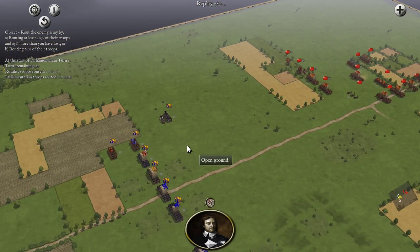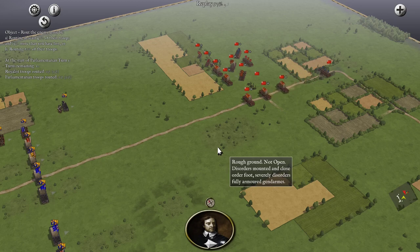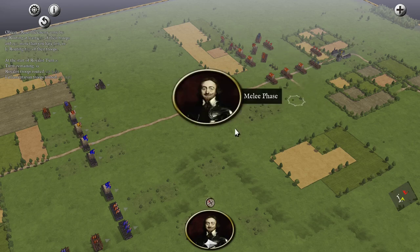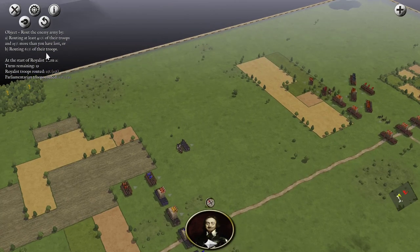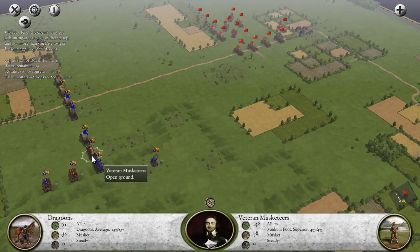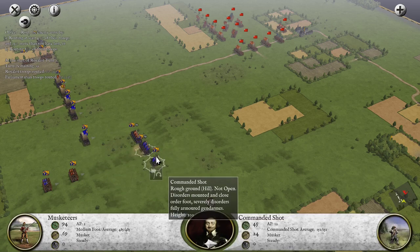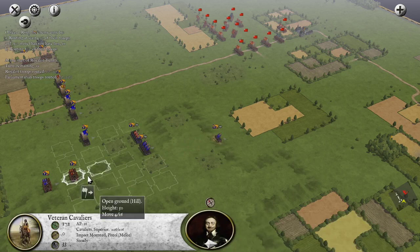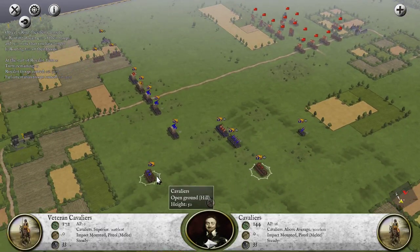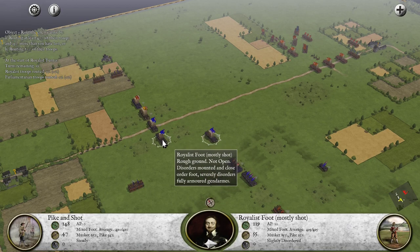Not exactly what I was expecting, but could work with that. Musketeers towards the rough ground maybe. He's got four units of cavalry as well. Stretch out back towards the rough ground and push the musketeers forward. Veterans — do I want to shift? They'll shift to the other wing. Start forming up.